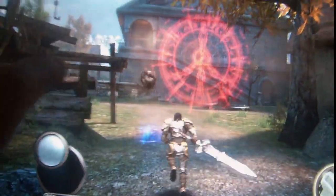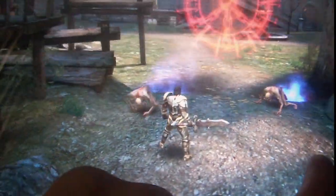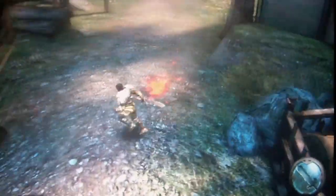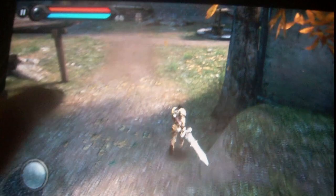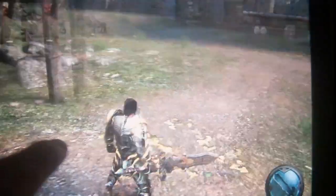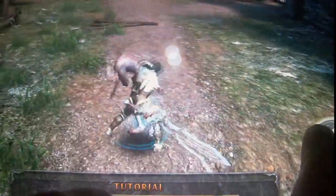Zombies are coming at you, so you have to shoot at them and kill them. You use one control to kill and another to move around. You can also adjust the camera position, and when you kill enemies you get points.